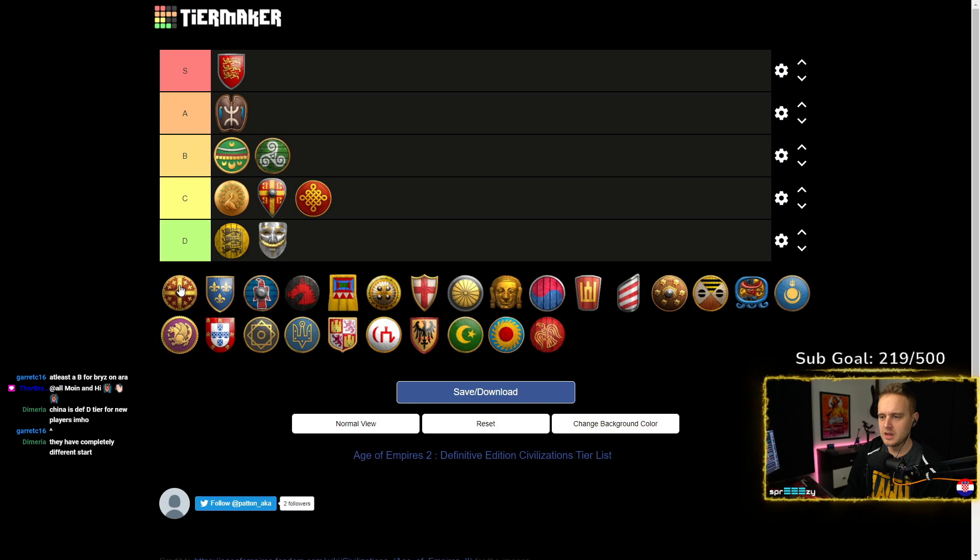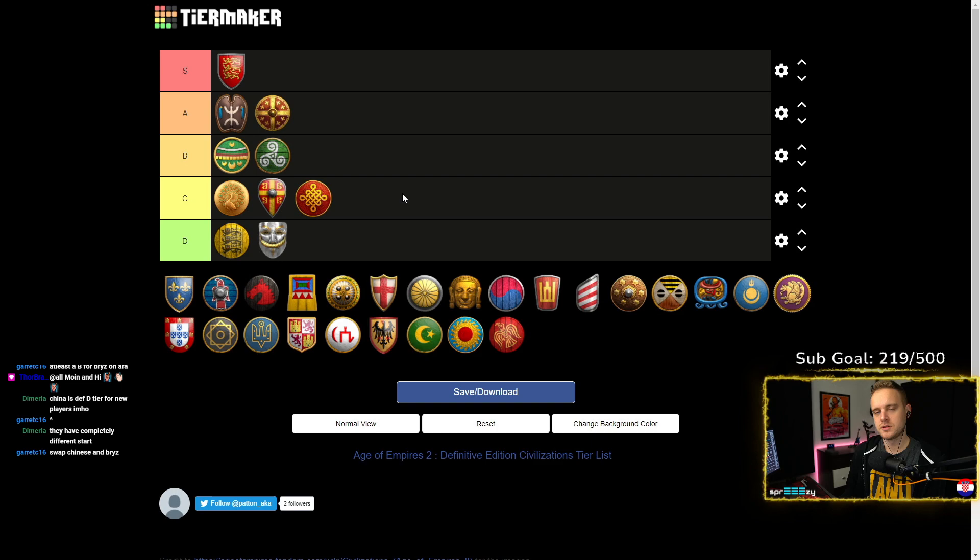Ethiopians — they're a super strong civ, very good early game, great archers. But what I don't like is that their eco bonus really pushes you far ahead in the early game sometimes where your standard builds don't align with the resources you have, because you get plus 100 food and plus 100 gold when you hit Feudal Age, which might throw you off — you have to change your builds. They would probably be S tier because they have some really cool unit compositions to practice, and Ethiopians are so good at siege-archer compositions.